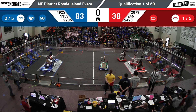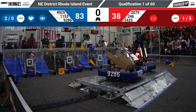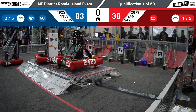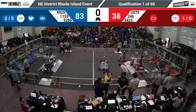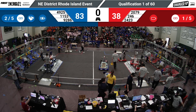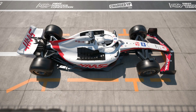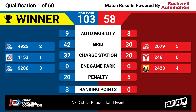And that's gonna do it. We will see how the scores shake out. My microphone just died. And the scores — Blue Alliance takes it. 103 to 58 for the Red Alliance. 20 points in penalties from the Red Alliance to the Blue Alliance.